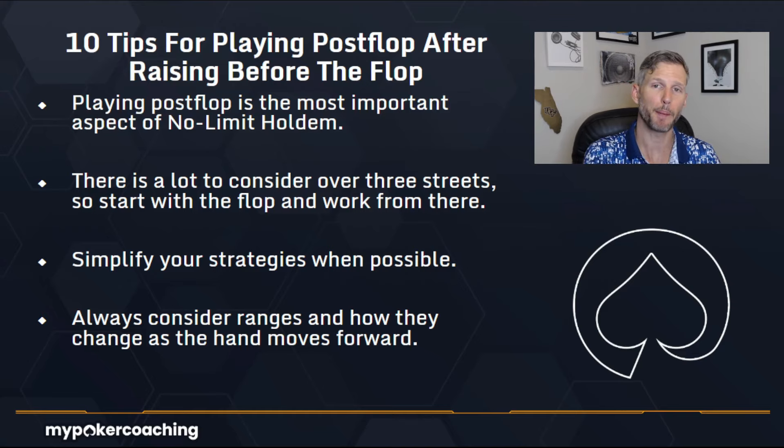Start with the flop and work from there. Think about the range your opponent starts with pre-flop and then start extrapolating that after the flop. So let's say you have a really dry flop and you know that they wouldn't continue with really weak hands. Now you can start eliminating some of the range that they started with when you get to the turn and ultimately the river.